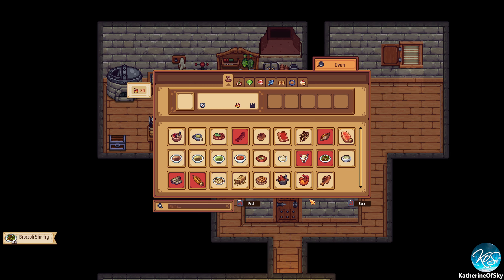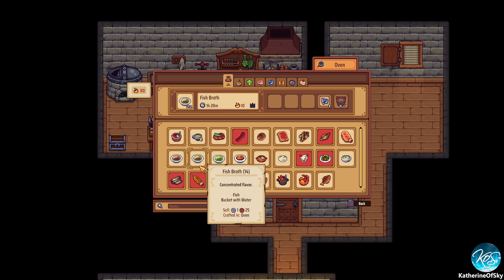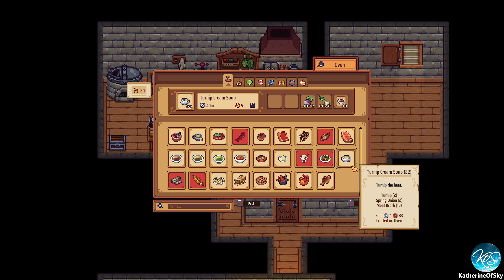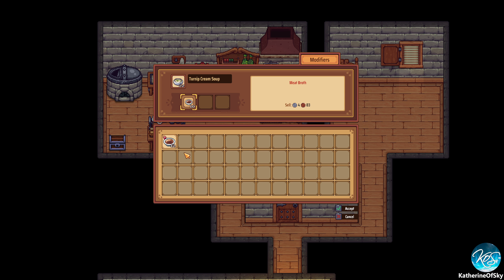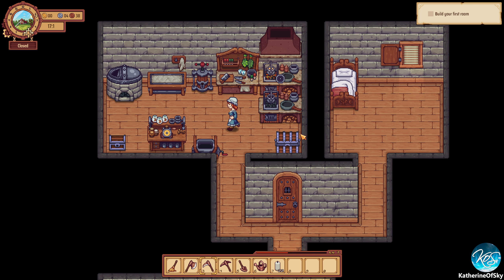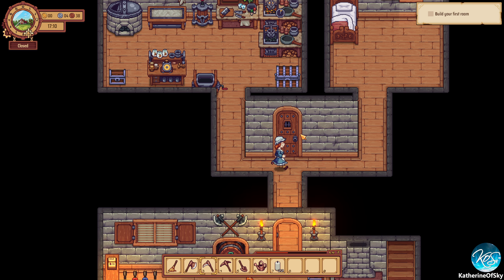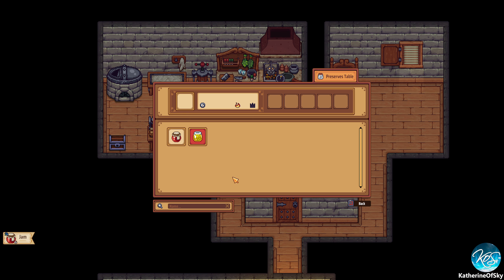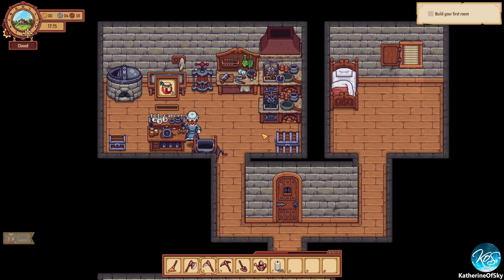It was a turnip cream soup — with pork, right? So this is turkey. If we make the meat broth with pork, which we don't have. I can't even afford it right now until this is done. Well, that's unfortunate. I don't think we'll be able to make it because by the time we get this cooked and that cooked — it's just no.